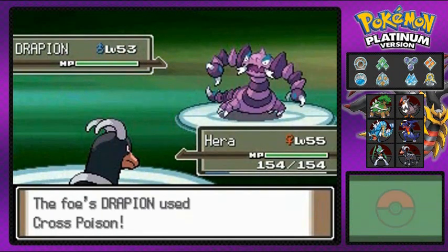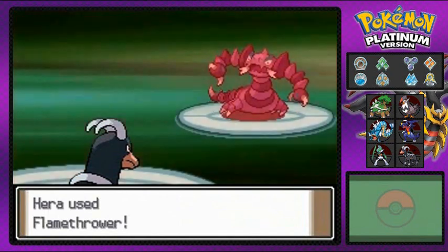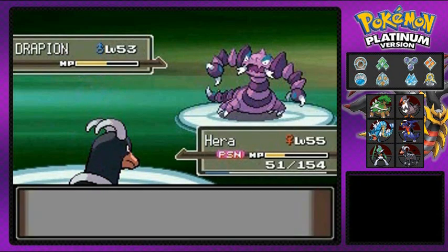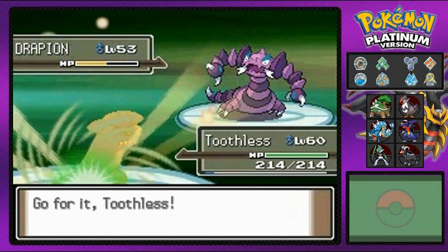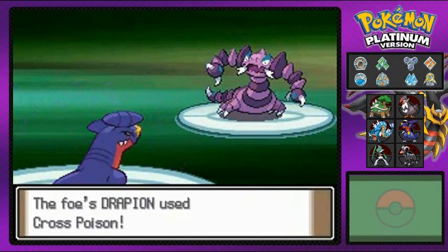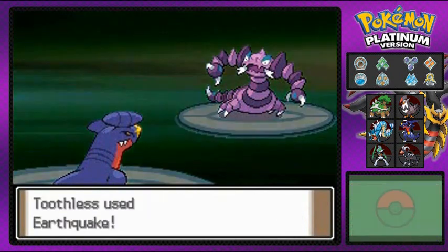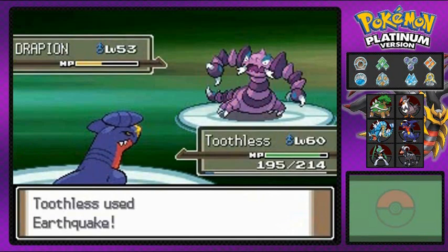Here comes Drapion — this is a scary Pokemon because it knows a lot of poison-type moves and can poison you just like that. Flamethrower takes off half its HP, but I'm getting hurt by poison. I'm switching to another Pokemon — I don't want to risk it. Drapion is a unique poison/bug-type and it's very strong. Earthquake attack — no chance! There we go.